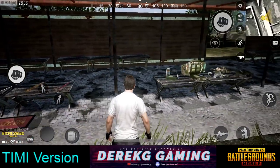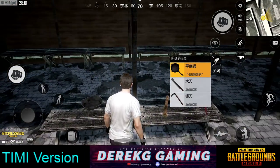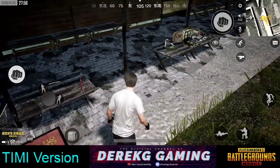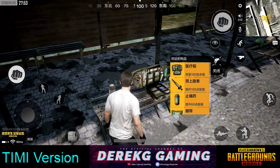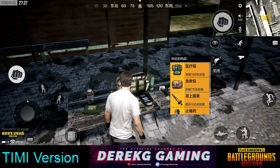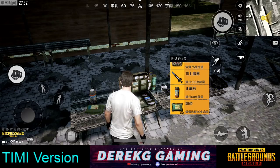Even in the Timi version, the items are very similar. You can see here are our melee weapons — we get the pan, the sickle, the crowbar, and the machete. Then we have our healing items. This is a huge difference versus the global version of the game: you can actually take damage and die while you're in training mode. I'll demonstrate that with a Molotov. But if you die, it doesn't really matter because you just respawn back, although you do lose your items and drop a crate. So you can see we've got a med kit, first aid kit, adrenaline syringe — some item pictures are different, but they do the same thing.